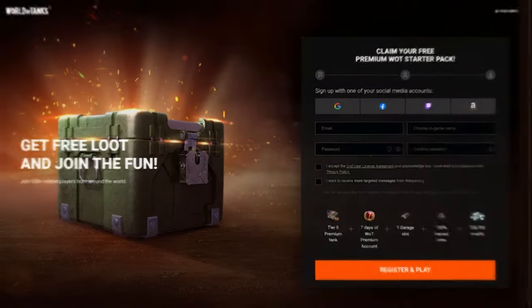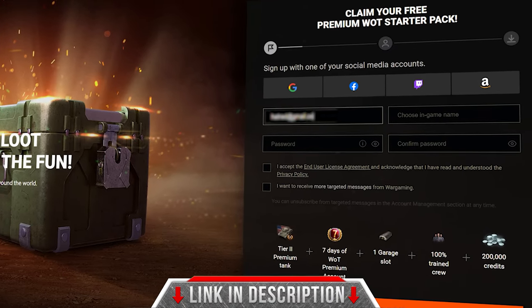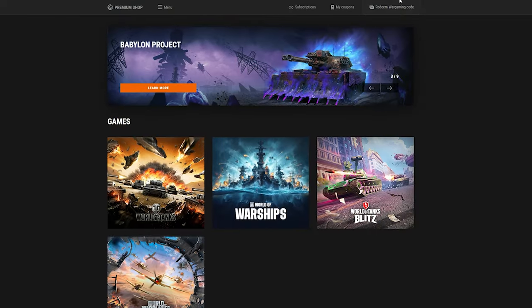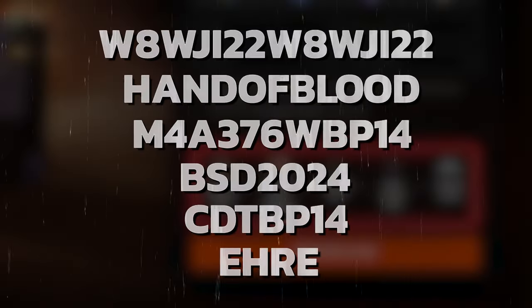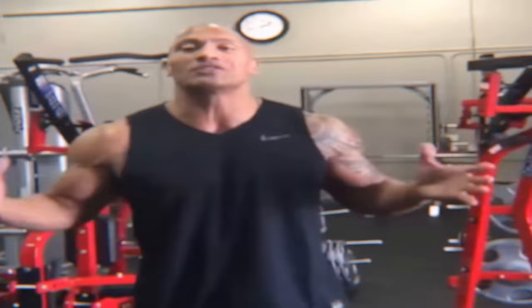Enter all these codes after registering through our link — it's easy and simple! Just set up your password and email, confirm your registration by email, complete the in-game tutorial, and then go to the website. There, in the premium shop, enter all the codes mentioned in this video. Registration plus all these codes make up the biggest set of gifts and bonuses — the most unbeatable freebie combo in the history of World of Tanks!